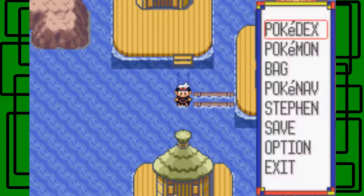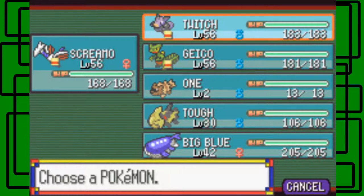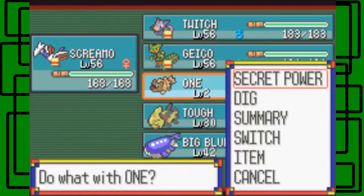So now we're back in Pacifidlog Town. You'll need Dig, Surf, and Dive for unlocking the regis — just Dig, Surf, and Dive. I taught Dig to one who also knows Superpower, that's pretty cool.